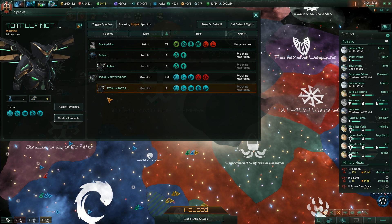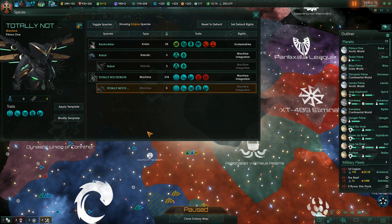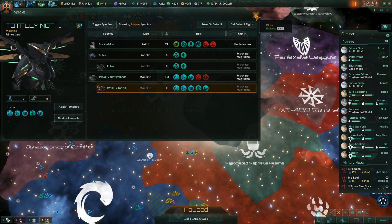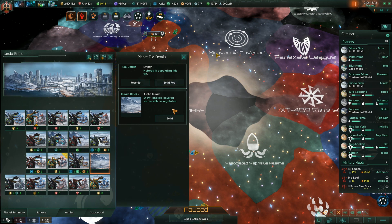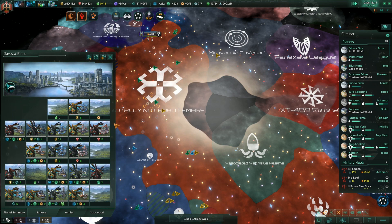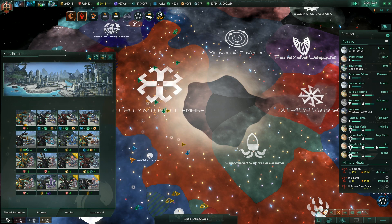How much would it cost us now to apply this? 48,000 engineering research. We'll probably do it a little bit later. But for now we can recruit these guys. The cost is exactly the same so it makes no difference, and it will be more efficient to do it this way — just recruit them on a few planets.